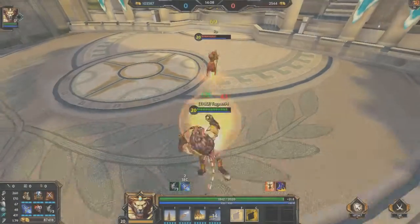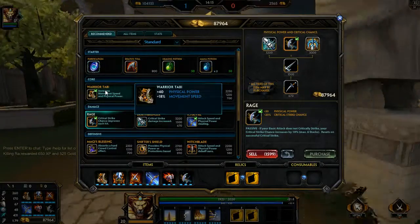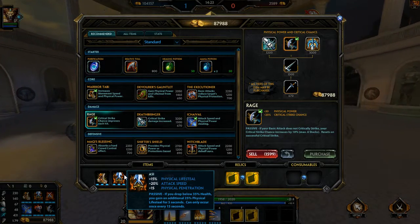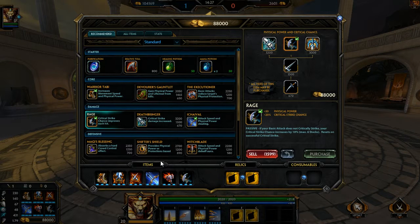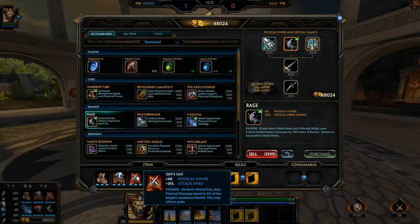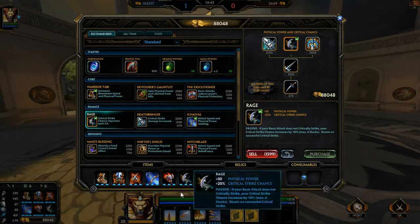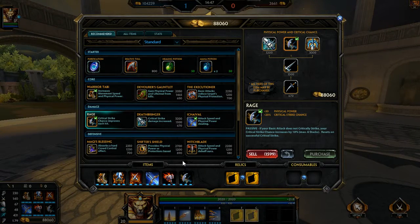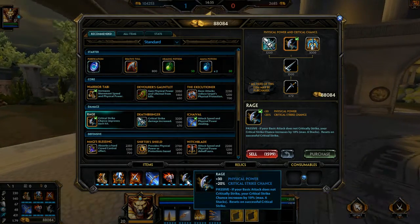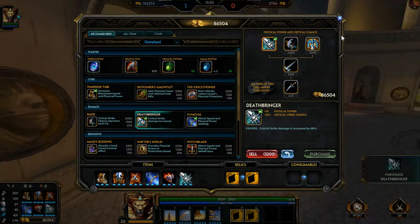The build I have right now is a build that Kevin suggested to me. He loves Asi — it's like drugs, it's dangerous but you really like it. Don't do drugs. I have a Titan's Bane, and the sixth item was situational, so I did the Rage, because as an AD carry with more attack speed I can do more damage with the Rage. Or if you really want to go full damage, you can do the Devourer for doing much more damage.